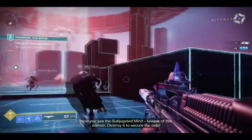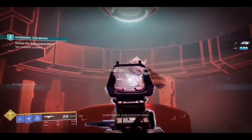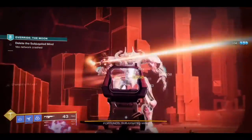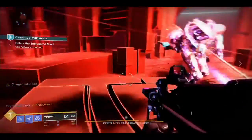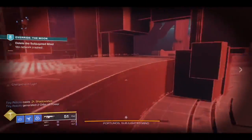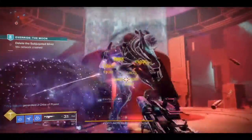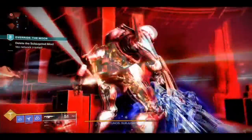There is the Subjugated Mind. He is actually part of the required challenges for this week — the second challenge. Defeating Powerful Vex, he counts as 8%. I recommend doing an override this week for defeating champions and defeating Powerful Vex, because if you get the Vex in, you'll get double the progress done.